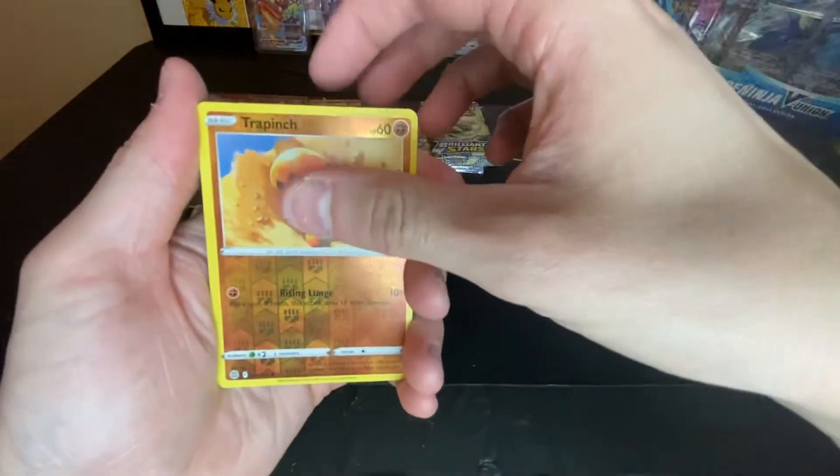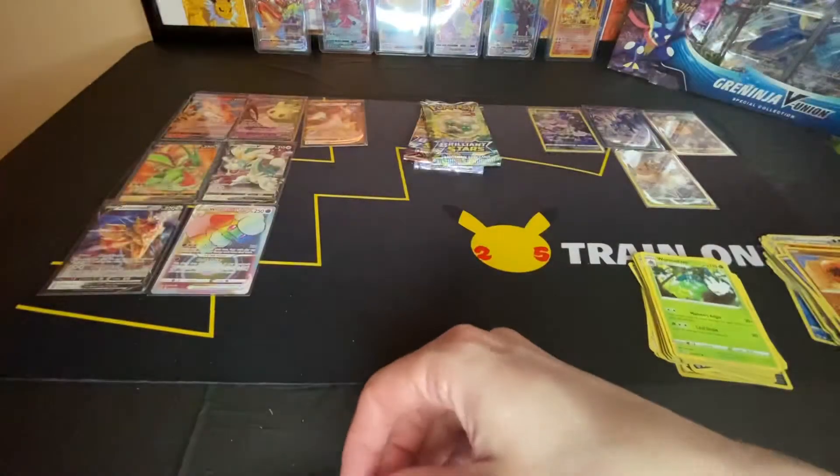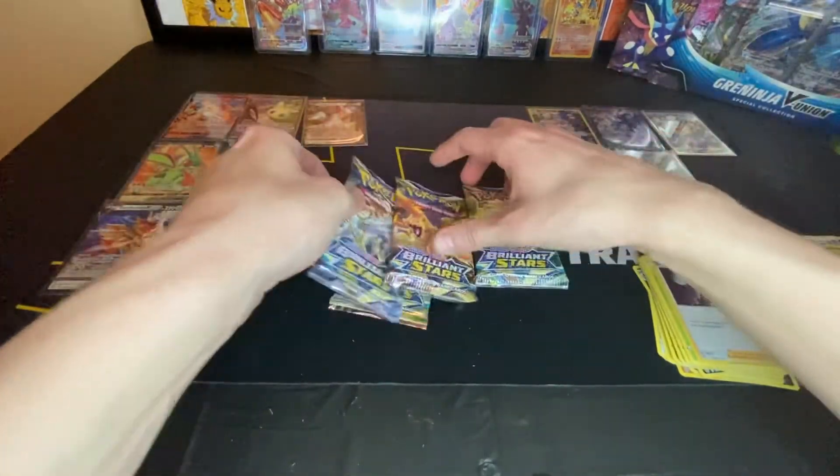Trapinch, and a holographic Boss's Orders. Alright, going into the last four packs here.